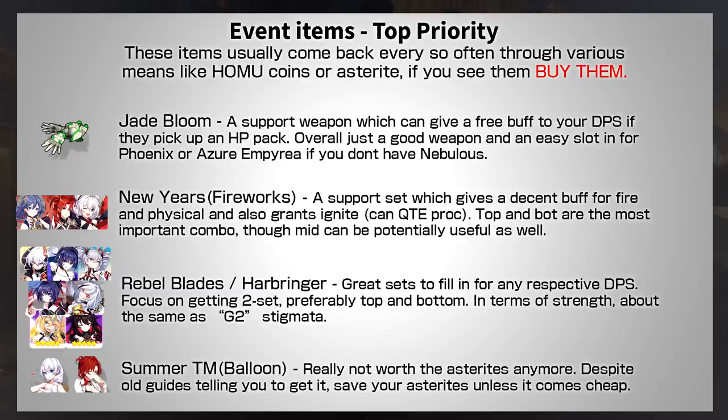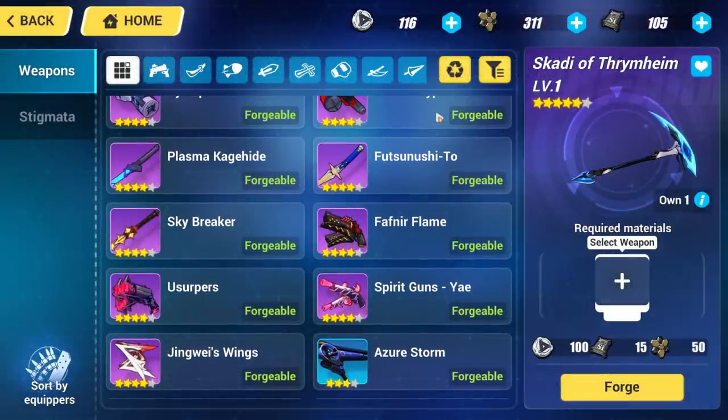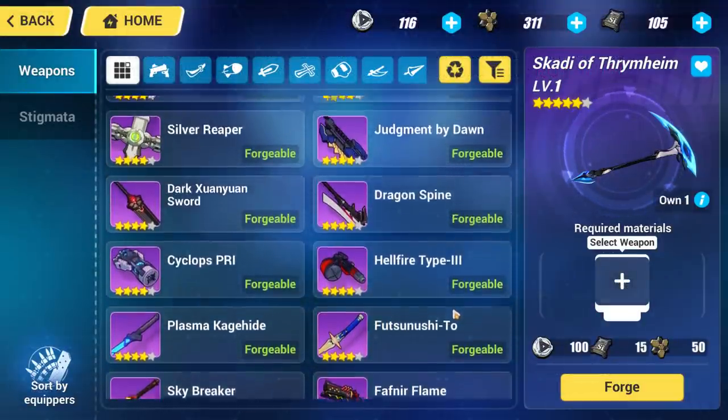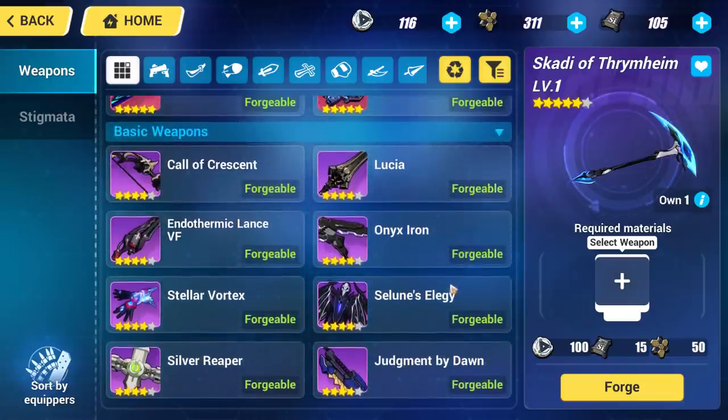The Summerholic set is on the list only because it's been recommended in the past. However, it costs a lot of Asterite and I don't think it's worth your Asterite anymore — this set will not even improve your free-to-play scores very much. Next, let's talk about basic weapons. Basically there's nothing good here; everything is a temporary solution at best, so don't upgrade anything above level 35 in this category.